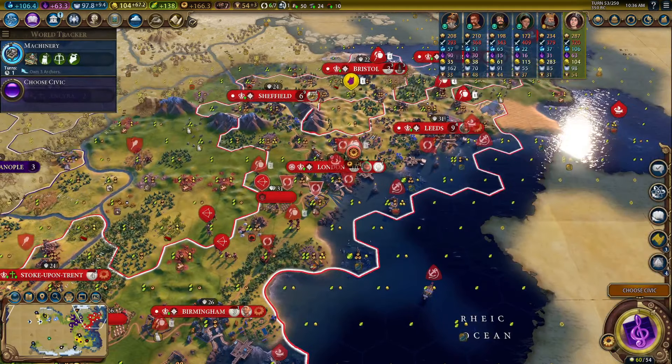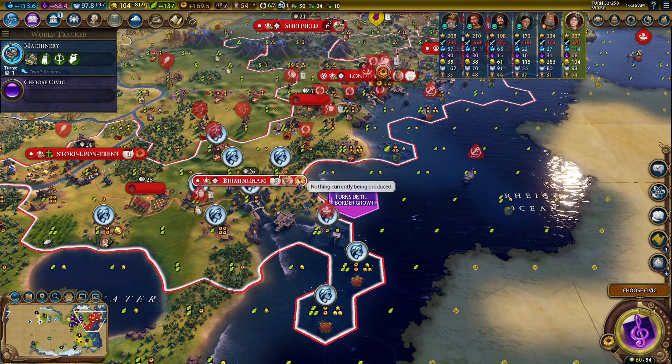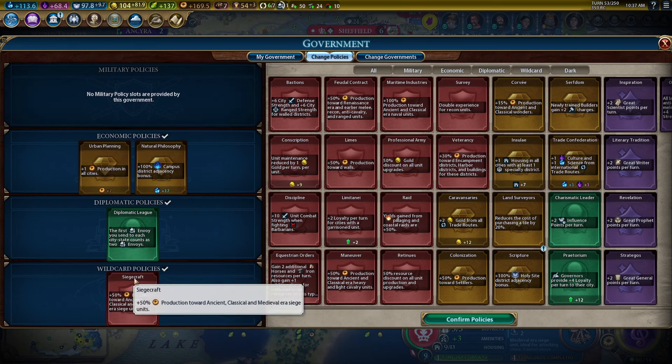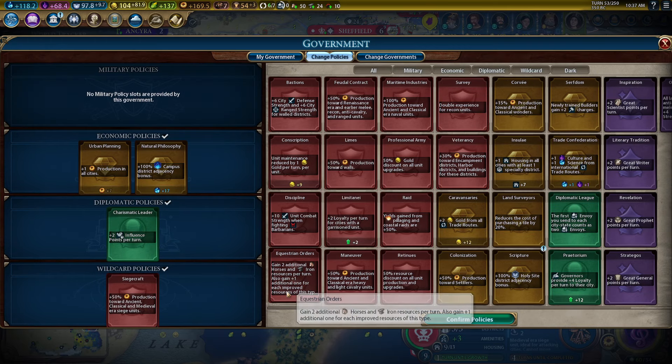We became Suzerain of Hunza — that's good. I think extra gold on our trade routes. I do want to take out Veteran Sea. I probably need to build some trebuchets for ancient, classical, medieval siege unit production. We have diplomatic league in still, so let's put an envoy into Mitla. Now we'll put in siege craft.